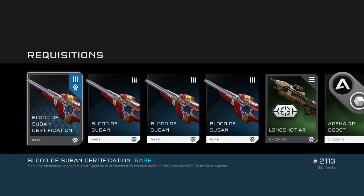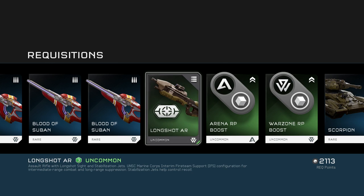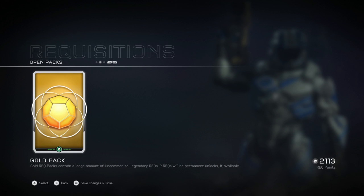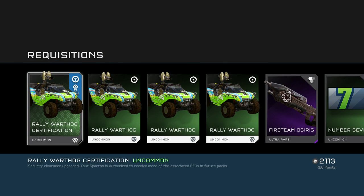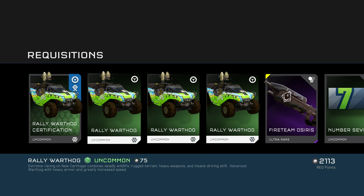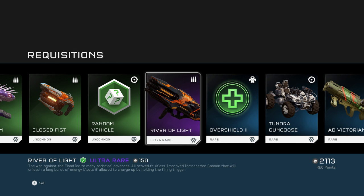Blood of Subin — what the fuck? They just baked a Needle variant of everything and it doesn't really change anything. Got some more Scorpions and another Banshee — those are my favorite vehicles. Then our last pack: Chief tested, Buck approved — that is awesome! That is the one I'm using from now on. And then the Rally Scorpion and the River of Light.